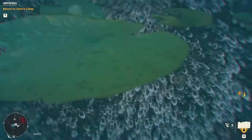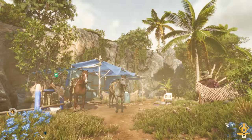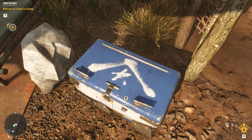Now we go a little further north again to this little camp, complete with a horse spawning station. Head over to the roofed area and beside the bunk beds is the crate.